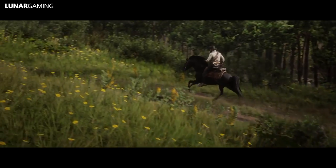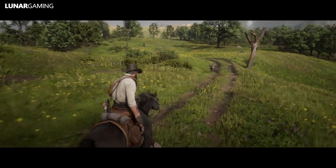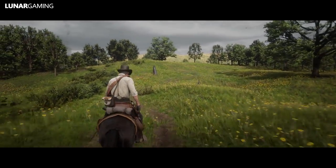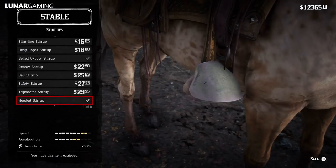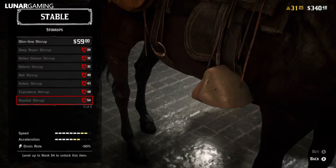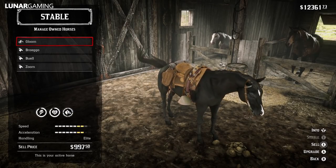Some things to note first: both horses I'm testing are in story mode, but like weapons, horses on and offline have the same stats, so it doesn't matter which mode you test them on. Both are fully bonded and have the best saddles and stirrups equipped. As you can see in these images for story mode, this gives a minus 16% stamina core drain, a plus 16% stamina regen rate, a minus 14% health core drain rate and minus 50% stamina drain. For online you actually get better stuff because you can increase your stamina drain by minus 100%, so your horse online can actually be better than in story mode, but at a certain point the stamina stat becomes pointless anyway, which I will go over later in the video.